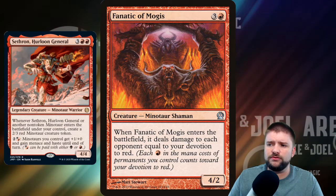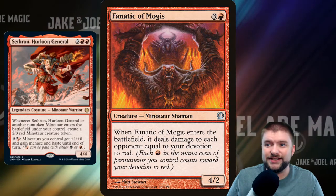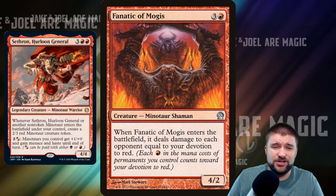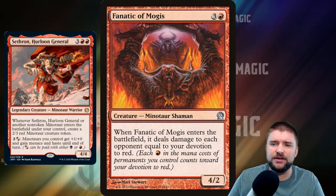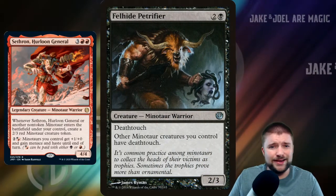Fanatic of Mogis is a 4-cost 4/2. When it enters the battlefield, it deals damage to each opponent equal to your devotion to red. This could be huge — this could be a finisher or close to it. Get them down even more, swing with your whole line of menacing, hasty, fire-breathing Minotaurs. The Hurloon General can get you there, as long as you provide it with an army.